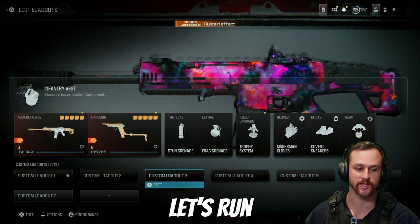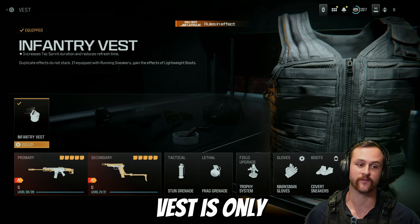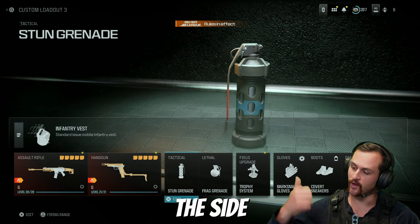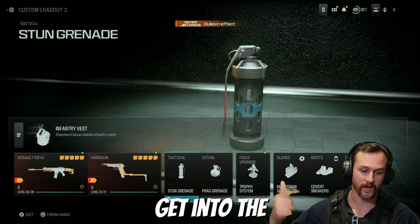Modern Warfare 3 rank just dropped so let's run through everything. Starting off with the vest — it's only the infantry vest so you've got one choice there. I'll go through all the side stuff and perks and then we'll get into the weapons after.